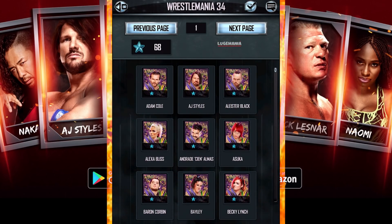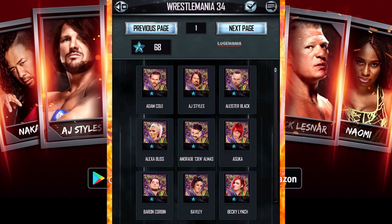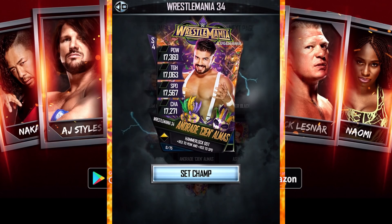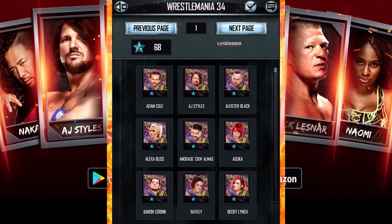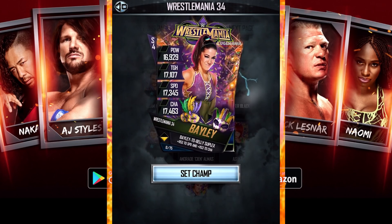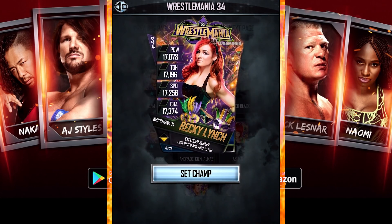So as we go and see Adam Cole, we got AJ Styles, Wrestlemania 34. Look at the ribbons. Look at the card. Take a close look — it's got a lot of New Orleans flavor. I like the purple. Love the Wrestlemania. And there's Baron Corbin with the ribbons flying behind him. I'm just going to go into every single card that is here in the card catalog.